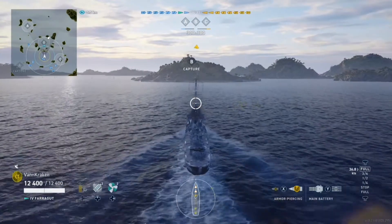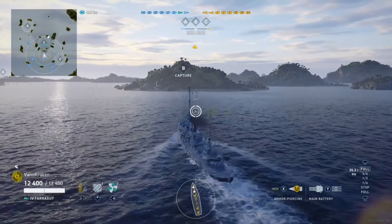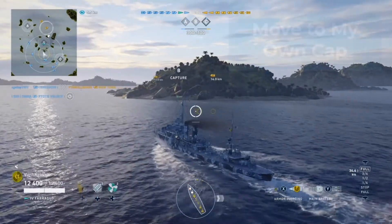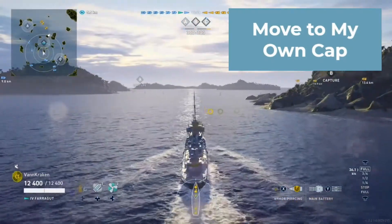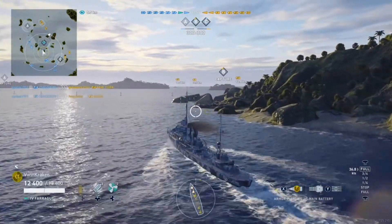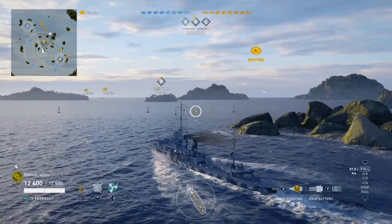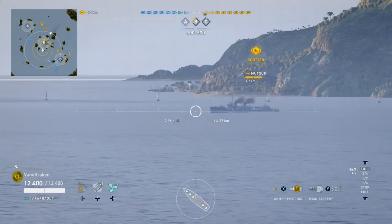So in our first key decision, I've seen a lot of games recently in which both DDs are spawning near a cap and they're both going to the same cap, which really doesn't help your team with regard to either controlling multiple caps or getting a wider range of spotting taken care of. So I decide to bail out and go off to my own cap, which in this case is B instead. As we're heading off to B, we see a couple battleships off in the distance, and then we notice that the cap itself is starting to change color.